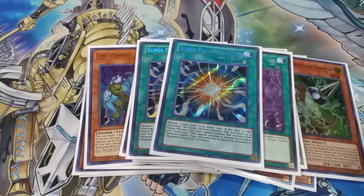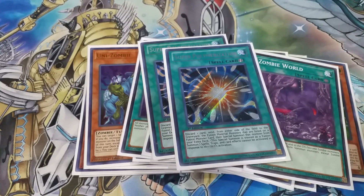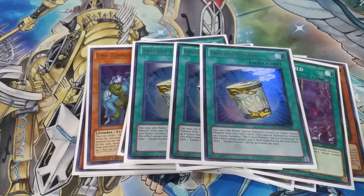Next we've got two copies of Super Polymerization. We play the usual Super Poly package, but on top of that we have some really cool zombie cards — specifically Dragon Necro, which just got reprinted in the new Battles of Legend set. If you're running a zombie deck you might as well run it. Basically you make all your opponent's monsters zombies — a non-targeting effect — and then activate this for non-targeting removal to get rid of the two cards you want. Really cool.